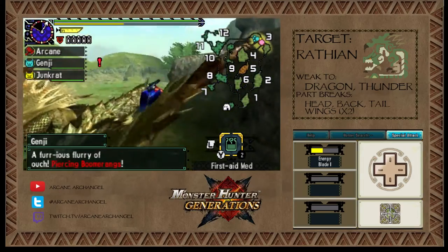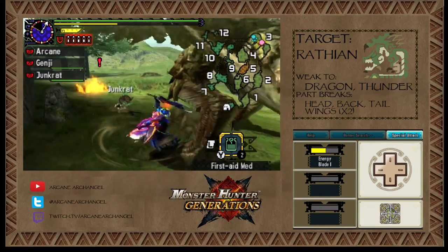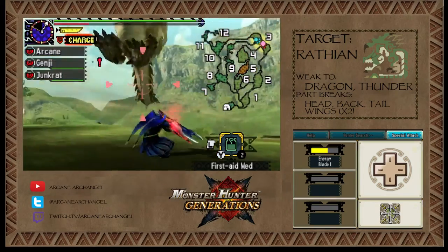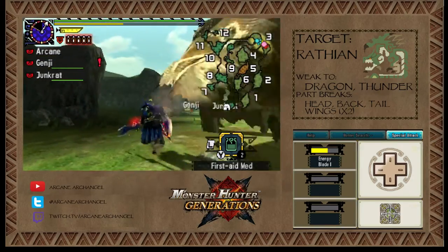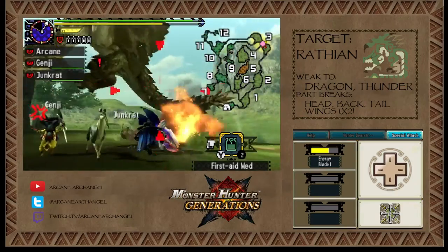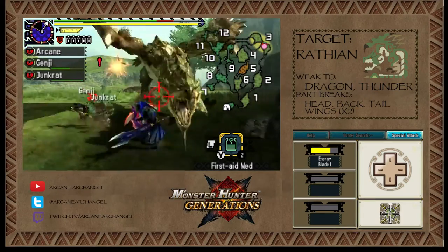Looks like Genji's activated his piercing boomerangs — the piercing boomerangs on the cat will hit multiple times as they go through a monster's hitbox, making them really good for large monsters especially. This monster is just a little small for pierce shots to be very effective, but they still work well. I want to try to knock it out of the air with an aerial attack — show who's the boss around here.